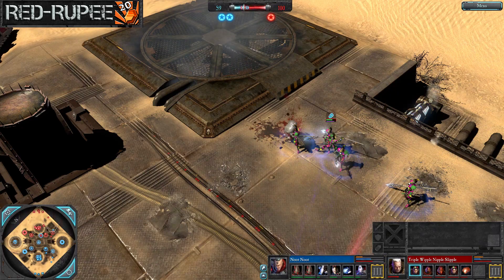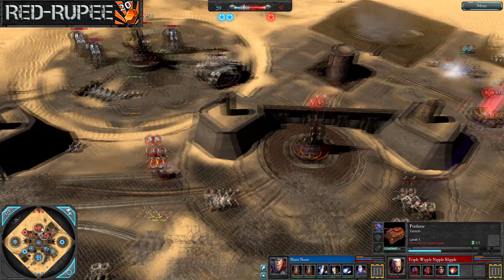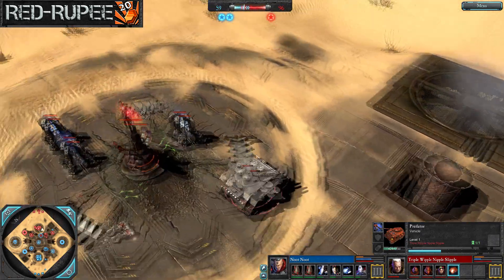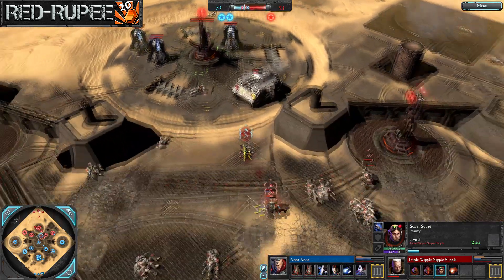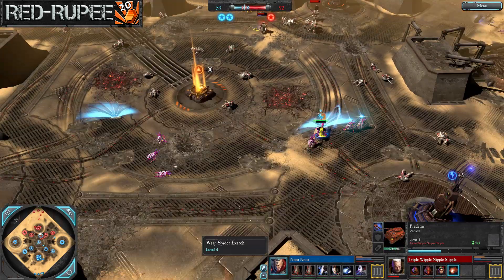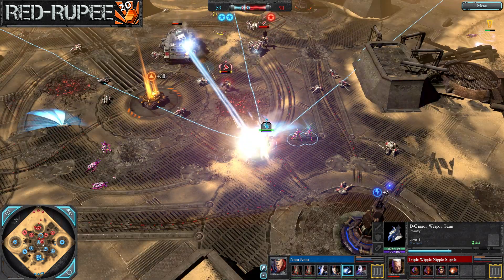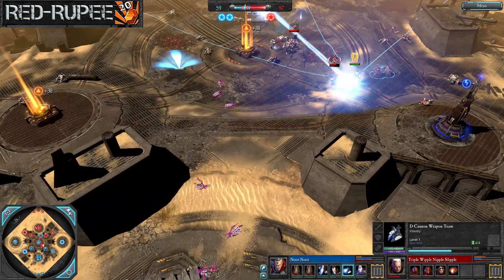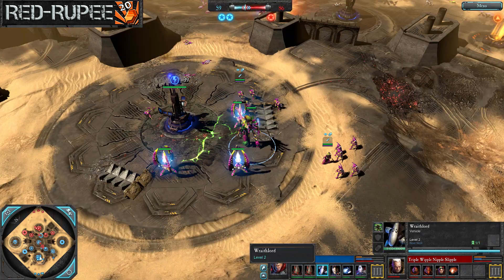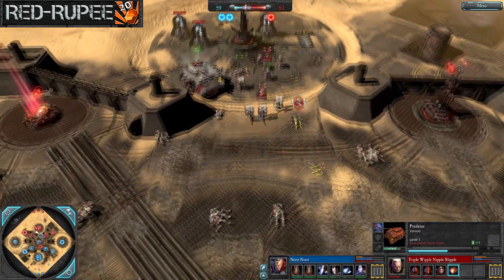I can't believe the force commander stopped that chase — a scout gets pulled in and skewered on one of those spirit lances. The D-cannon tries to do something but it's set up too far forward and the force commander isn't going to let that stand. The wraith lord is still standing, almost level 3.